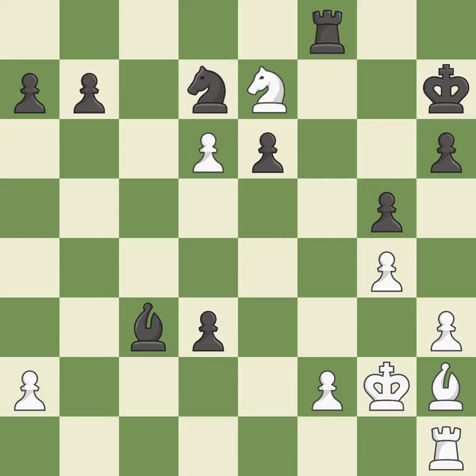Smooth: one player took the advantage and never let go. Black got the better of white in that game. Both players had an amazing opening, and black capitalized on their chances in the middle game. This pushes a passed pawn — it is best.